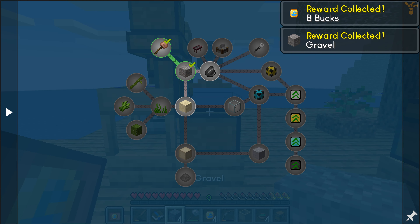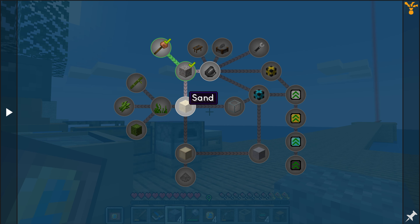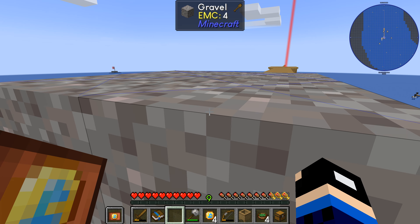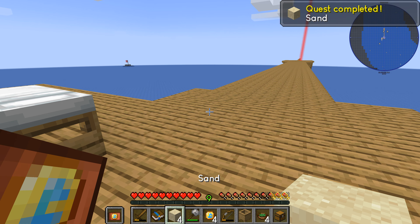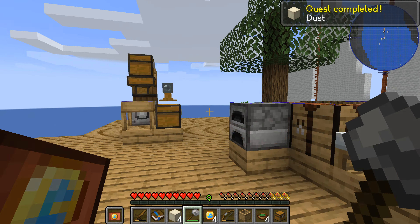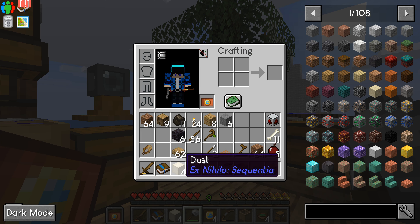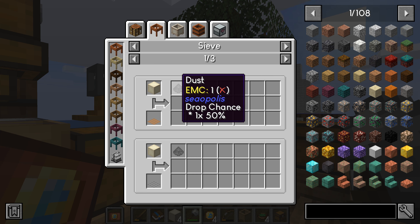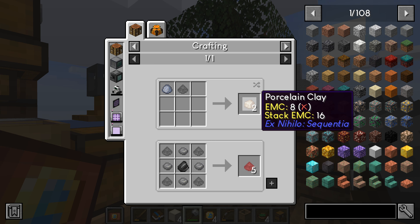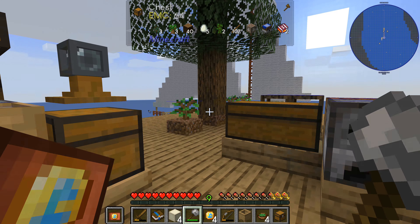Got that quest, got this quest. One of the quests wants sand and then dust. That can be done — there's sand, dust, there we go. That one is just dust. What do you do with clay transformation powders? Oh boy — I guess it will come in handy later.